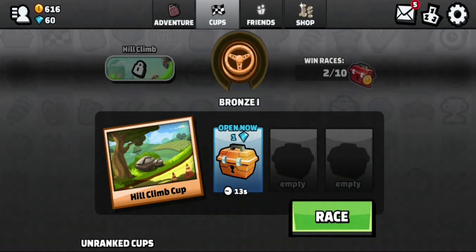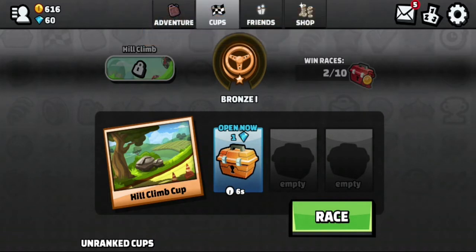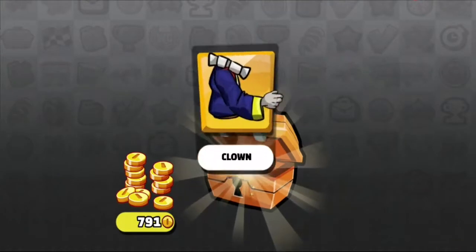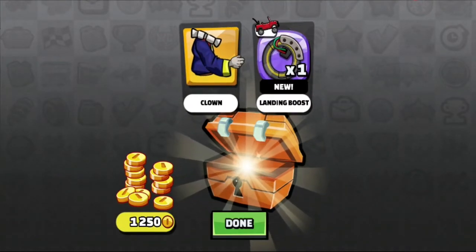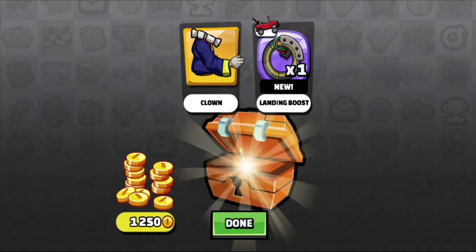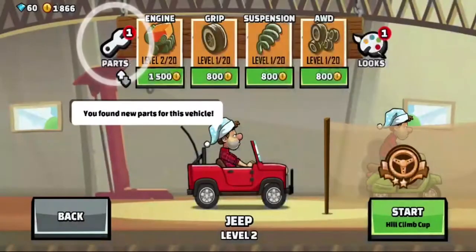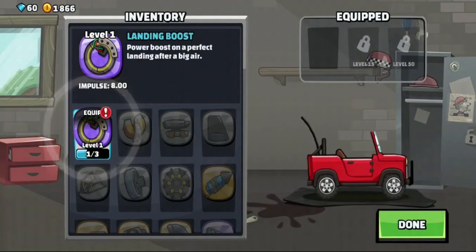We're going to unlock this beginners chest and we're in the Bronze League — that's okay, I'll play a lot more and make some walkthroughs for you guys. Let me know if you all want to see walkthroughs or just leveling up gameplay. We got an Epic Landing Boost — this boost stuff wasn't there when I was playing the game back then, so let's go see what it's all about.